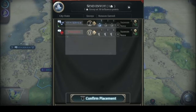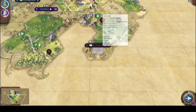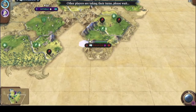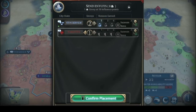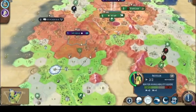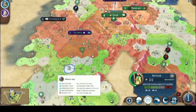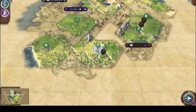If I give one envoy to a city-state, I get a boost — I'm trying to see what the boost is. It didn't show me what that gave, but I get something for giving them one. I'll send one scout down there to start showing me what's around.